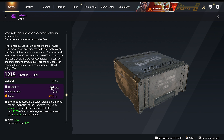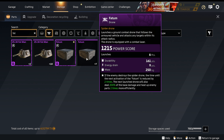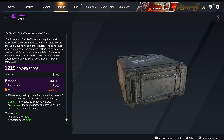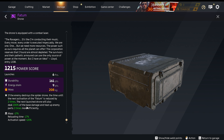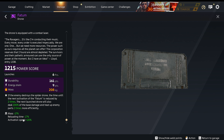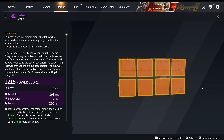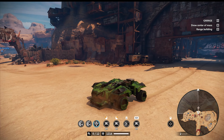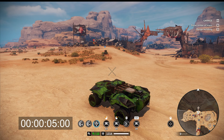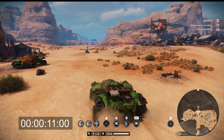With those two items out of the way, let's start with our first weapon: the Phantom Drone. The Phantom Drone is our first ever spider drone. It's classified as a drone, so I'm assuming the reload module will not work with it, but the Cheetah engine should reload it a little bit faster. It sits at 1215 power score, has six pieces of ammo, durability is 161 - that's the box durability, not the drone itself. Energy drain is 9, mass for the upgraded version is 208 kilos. The perk says if the enemy destroys a spider drone, the time until the next activation of the Phantom is reduced by two times; the next launched drones will also deal 200% of the base damage and heat up parts two times more efficiently. The battle pass version has less mass, faster reload, and faster activation speed.